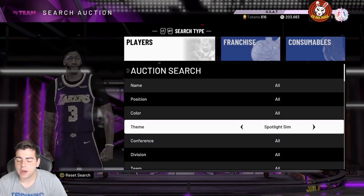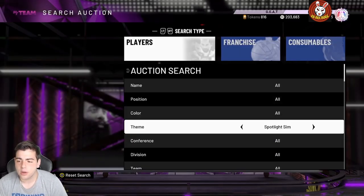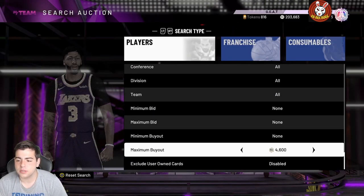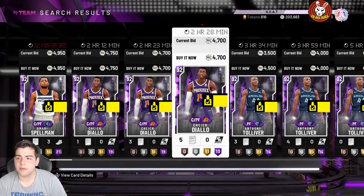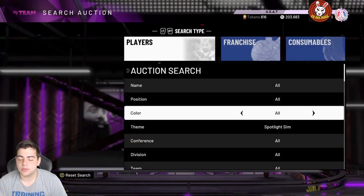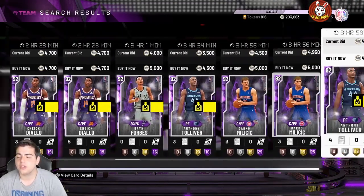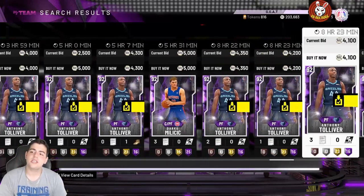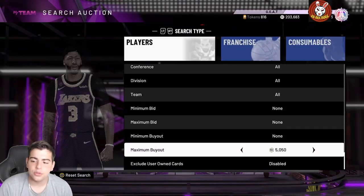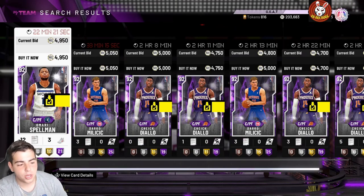One more filter before we close out — the Spotlight Sim filter. A lot of kids are putting up these cards for cheap. I grabbed a Mary Spellman for really cheap and sold him five minutes later for 5K profit, so this filter is really good too. I hope you guys enjoyed the video — top snipe filters done. We'll get into the next video. Have a good one, peace.